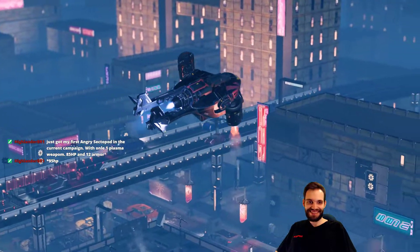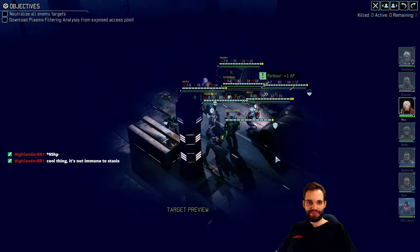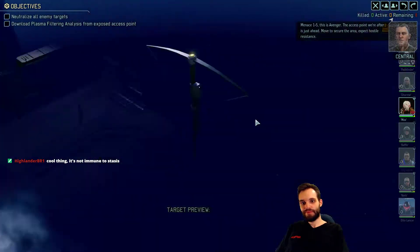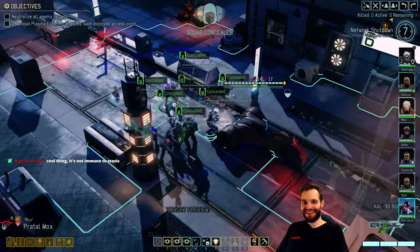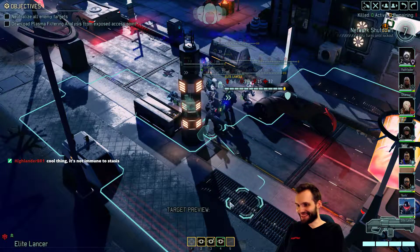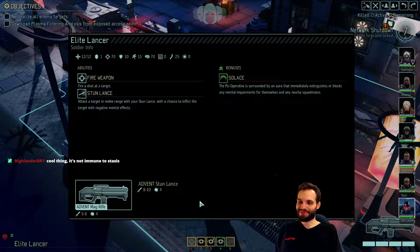95 HP and 12 armor with one plasma. That's tough. Oh, we got an Elite Lancer - and you're concealed? We have a stealth Elite Lancer. A stun lance, 8 to 10 damage. That's not bad. We got a Free Ranger here, pretty much - obviously not with Run and Gun or any of the other cool skills, but yeah, we got a Free Ranger.